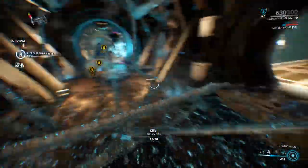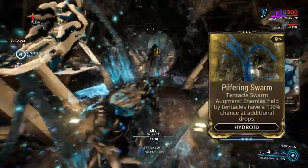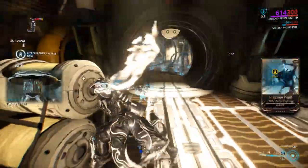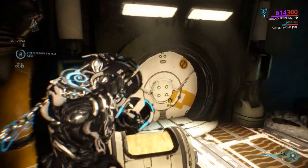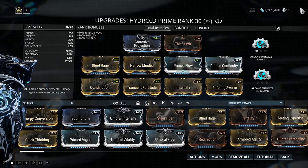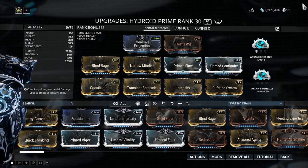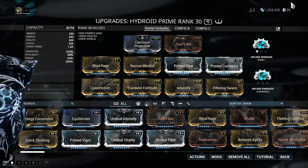Since this video is fully dedicated to the augment called Pilfering Swarm, I won't be talking about other Hydroid augments — I might just cover them in another video. So here's the build. It's quite a straightforward build; it mainly revolves around his tentacles. This build focuses on duration and power strength.